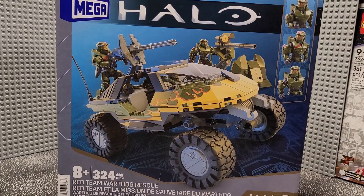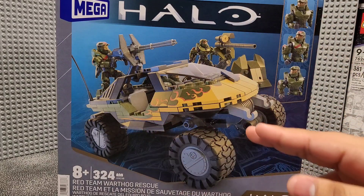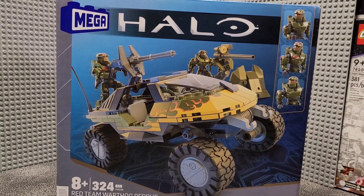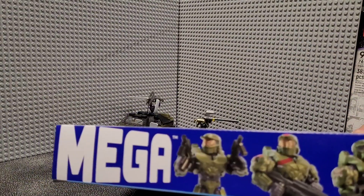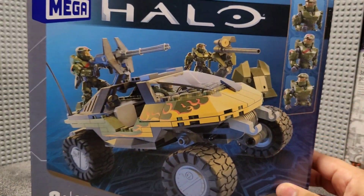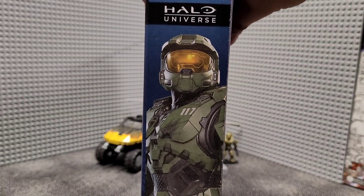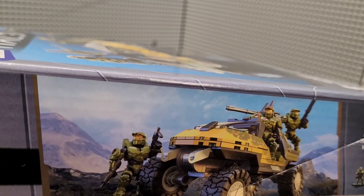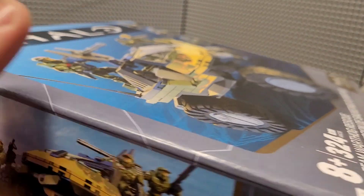Here's the box — pretty basic stuff. There are some basic Forerunner glyphs in the background, and the main Warthog in the foreground with all the figures in it. Just a grey border around it. You'll see the newer Mega Brand with the deeper purple instead of the orange, Halo branding, and the three figures on the sides. All the basic information is on the bottom. On one side you'll see a very nice landscaping scene with a mountain and blue sky with the Warthog and all the characters, which I think looks really nice — I definitely prefer that over the more bland aesthetic.